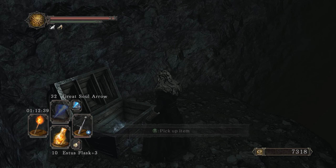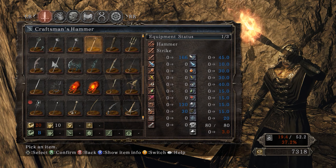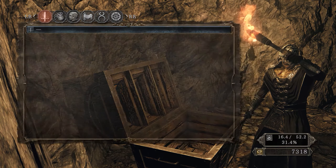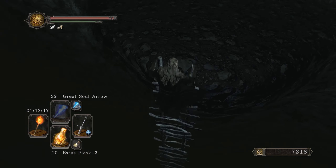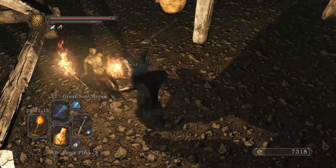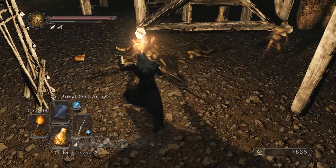Inside here we find the Great Club — not the same as a regular club. It has B scaling in Strength when not fully upgraded. A giant wooden club made from branches of a towering tree — designed to smash foes, simple but terribly effective against common shields, with high poise damage. Let's make our way to the bottom now. The rest of this episode will be me finishing up this entire area.